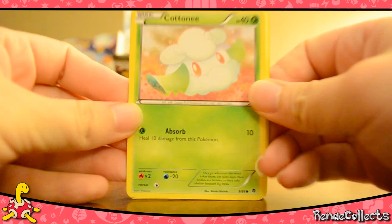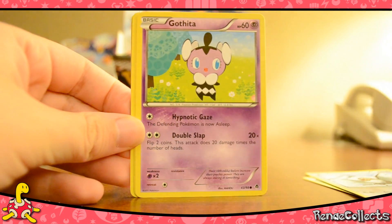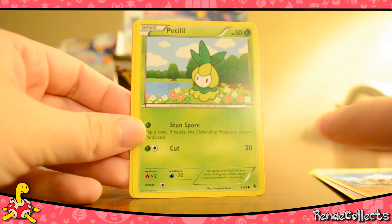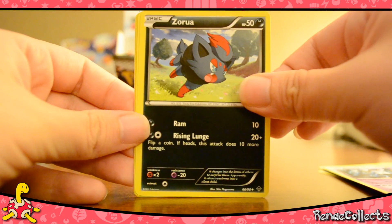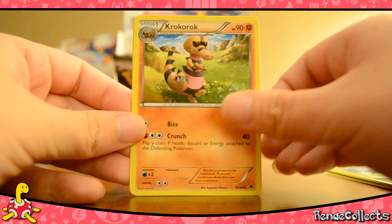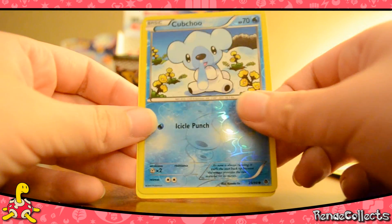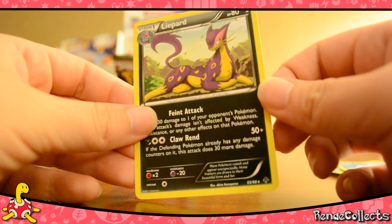I got a Cottonee! Cottonee, Gothita, Sandile, Petilil, Gotharita, Zorua, Krookodile, Reverse Cubchoo, and a Liepard — as a rare, not holo, just a regular rare.